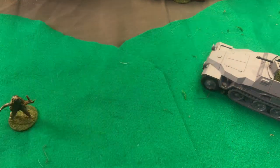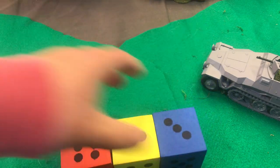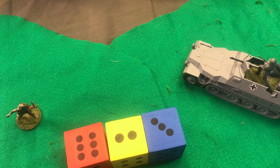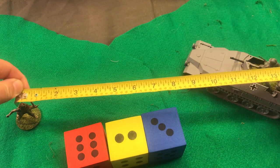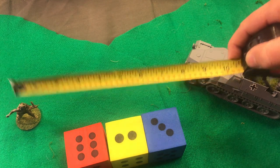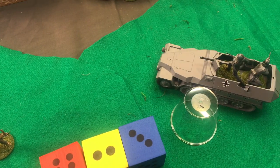Here we go. We rolled a 6, a 2, and a 3 for 11 inches. We take our tape measure, place it on the top of the helmet of our figure. And then we go out to a total of 11 inches, which is here. Our grenade landed there, on the side of the half-track.